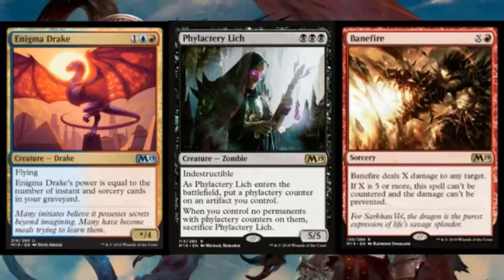The other two cards I'm not so sure about. Enigma Drake has always been an awesome card, I'm glad it's seeing a reprint — it's not really leaving standard at all. Blue Red Spells decks, this has always been a great finisher for them, so I'm glad they're still going to have it as an option.